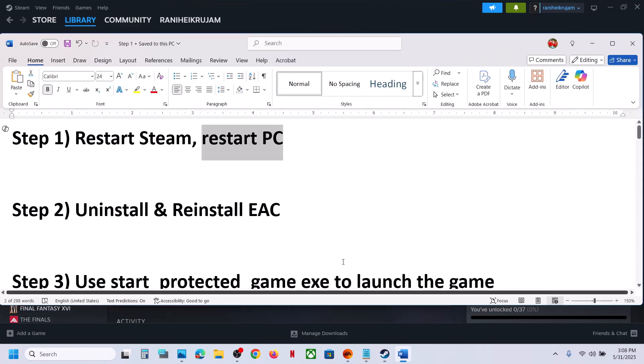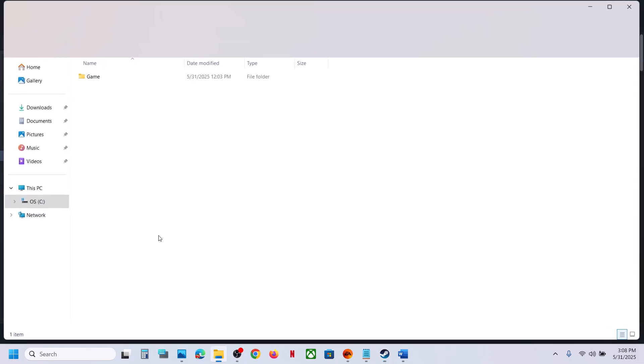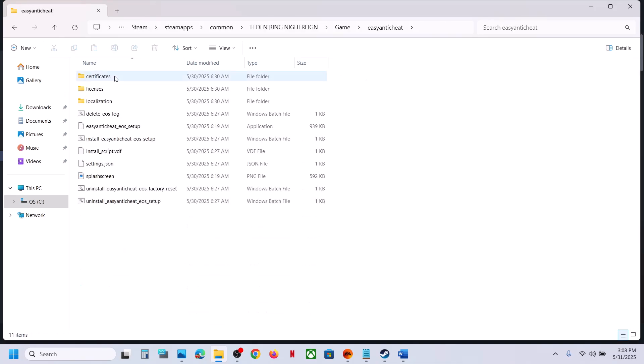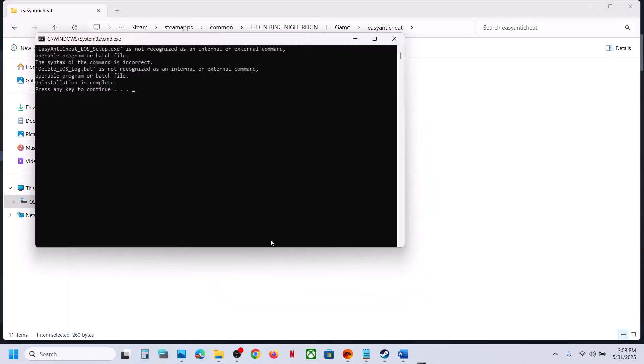The next step is to uninstall and reinstall Easy Anti-Cheat. Right-click on the game, select Manage, click on Browse Local Files — it will take you to the game installation folder. Open the game folder, then open the Easy Anti-Cheat folder. You will see the uninstall option. Right-click it, click Run as Administrator, click Yes to allow. Uninstall will complete.